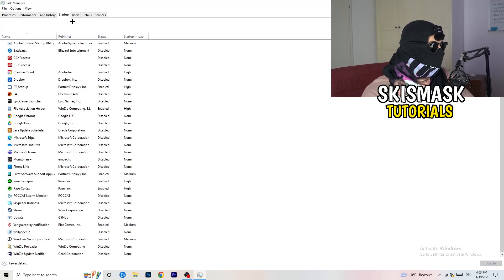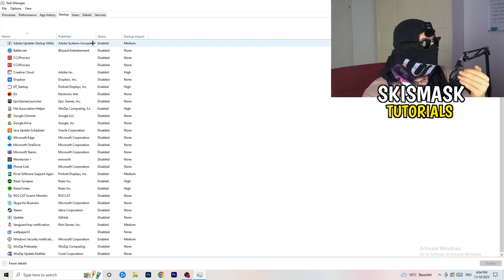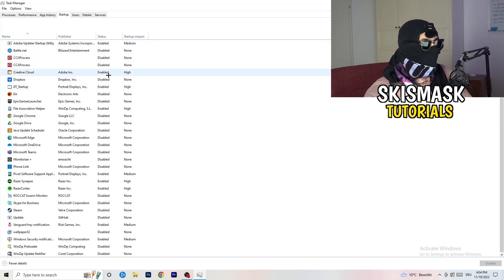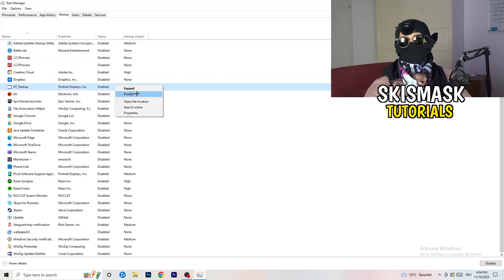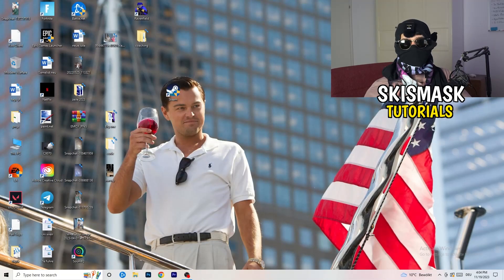Afterwards, click on the Startup tab in the top corner. A lot of problems start here — if you have too many programs starting when your PC boots and running in the background without you knowing, it will cause FPS drops on a low-end PC. Go to the programs you don't need, right-click them, and click Disable. Once you're finished you can close Task Manager.